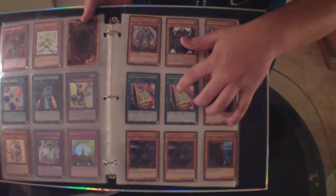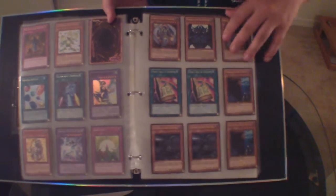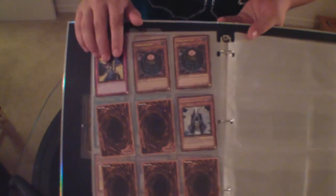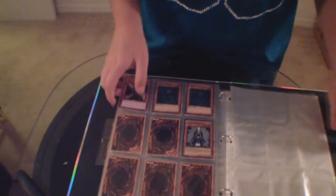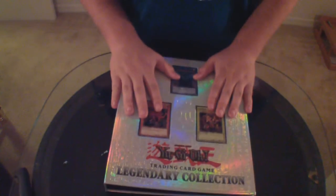All this is gold rare: Celestial Transformation, Obelisk, Dark Lord Zerato, two Tuned Targets, two Gravekeeper's Spies, two Doom Calvary, Trap Stun, two Morphing Jars, and two Summoner Monks.